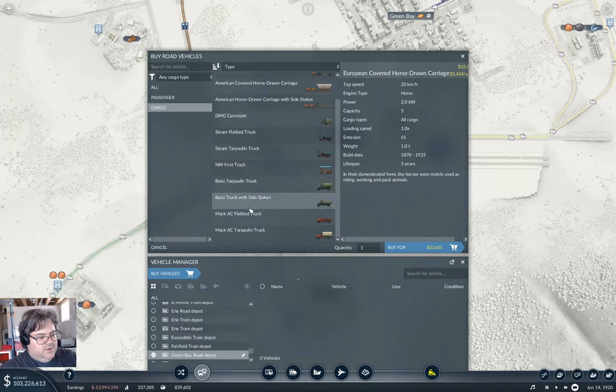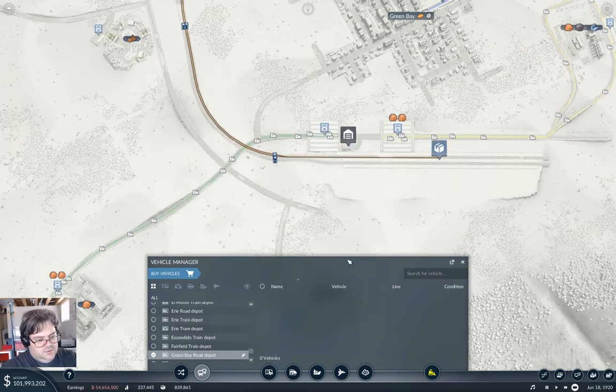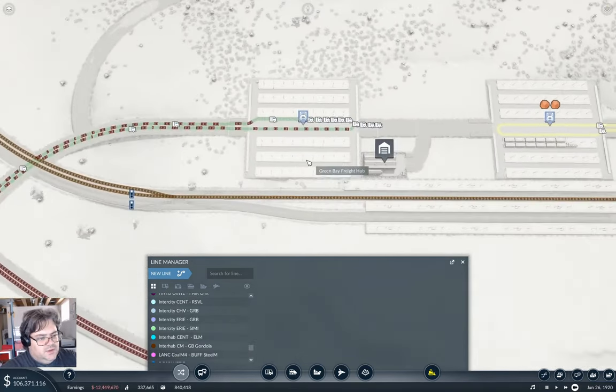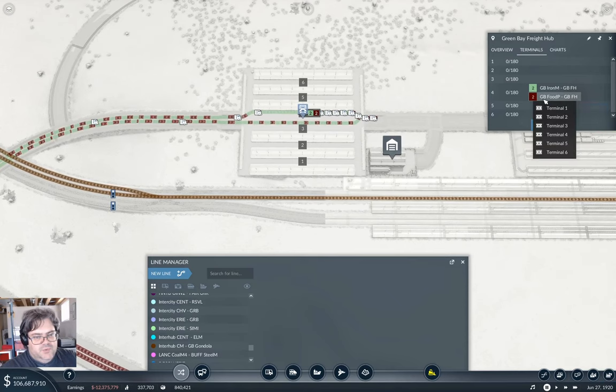Buy - we'll buy that, 10 of them again. This will go from here to here, and this is Green Bay Food Plant to Green Bay Freight Hub. Now we'll go look at our terminals and stick that on terminal 6.